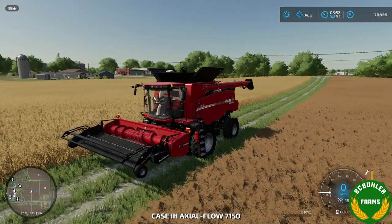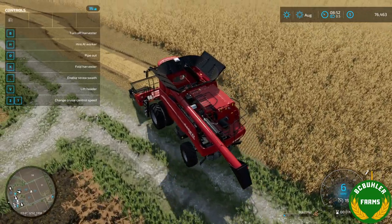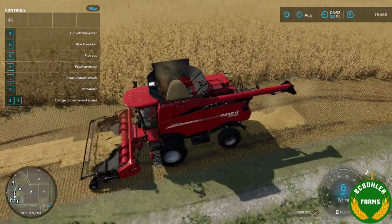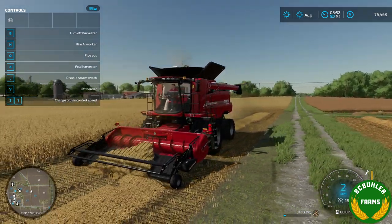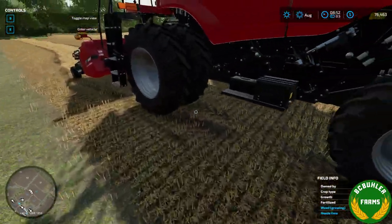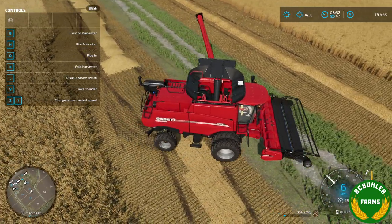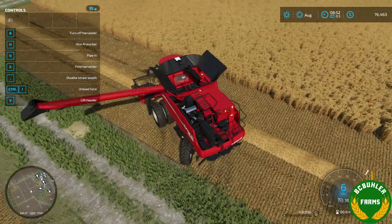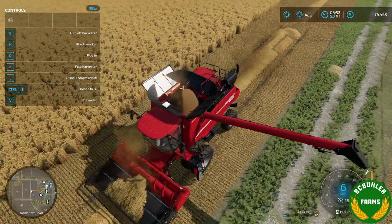If we come over to the combine with the pickup header, we can harvest these oats. We put the straw swath on to show that as well. As you can see, we're harvesting the oats from the swaths. If we jump out of the combine with the regular straw and just empty the combine on the ground in between each crop to show — if we come over into the barley, you can really see the difference in the straw there.